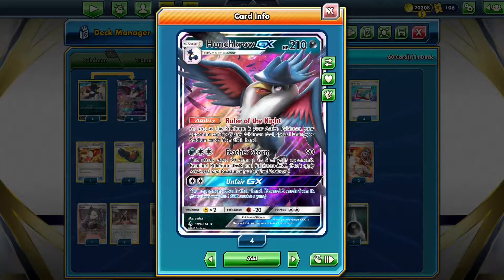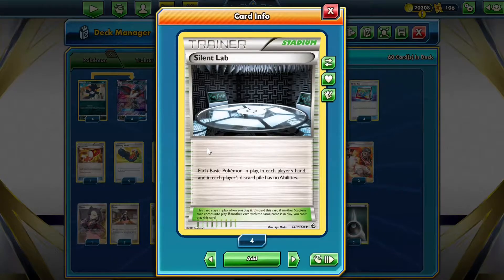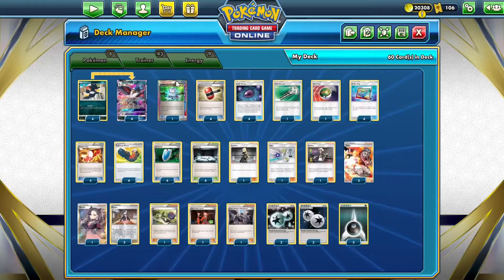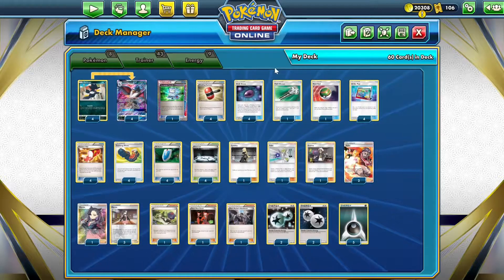Because our opponent can't play stadium cards, they won't be able to counter our Silent Labs, which stops all basic Pokemon in play from having abilities, so they won't be able to play any Dedennes or Crobats for draw. We want to go first with this deck so we can evolve Honchkrow GX and get the lock off as soon as possible. We can actually cheat Honchkrow into play on the first turn using Dusk Stone.